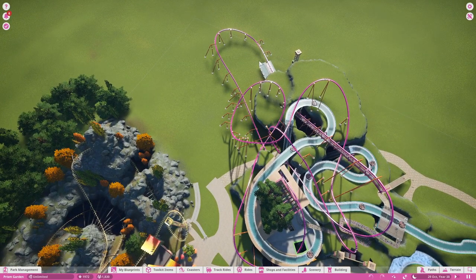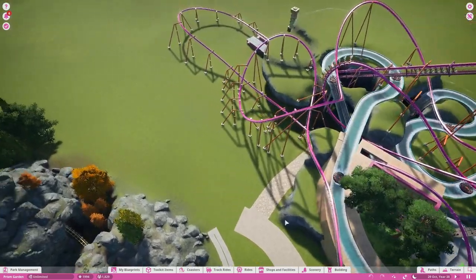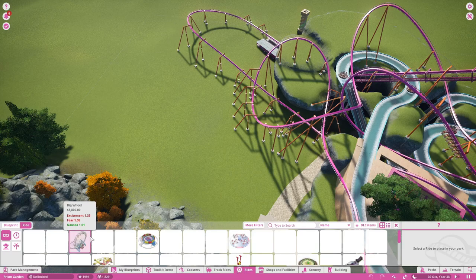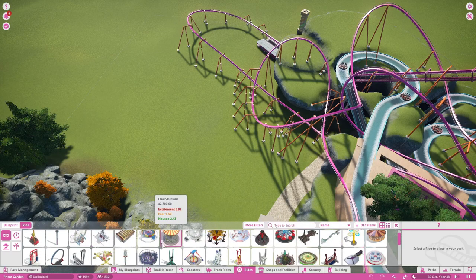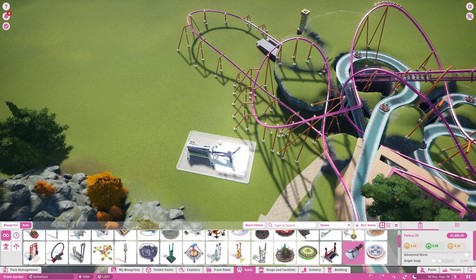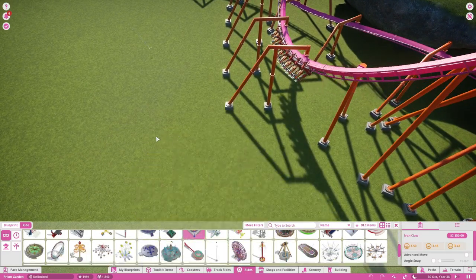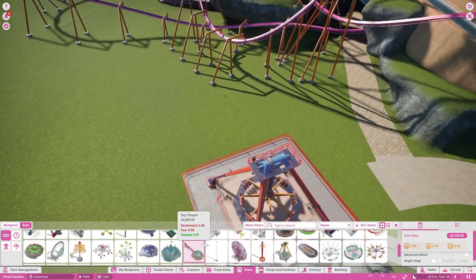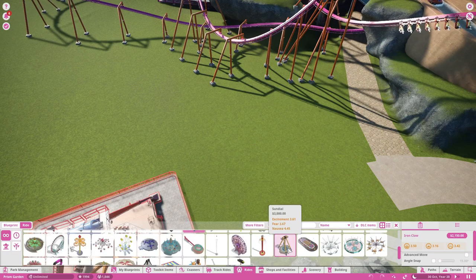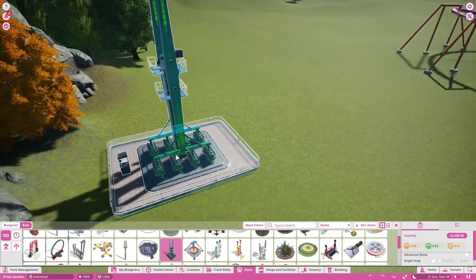I need to do also the station at the entrance with the queue. I think what I will do in this area is a mix of the two themes and have a nice playground for the kids. I think it can be nice having one last dark ride — what could it be? I'm sure it won't be a frisbee because I already have one in the park.